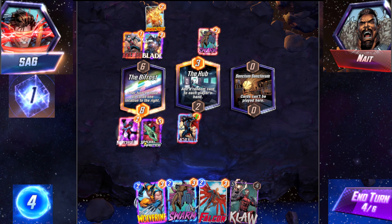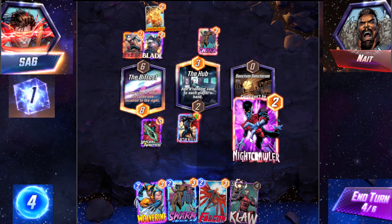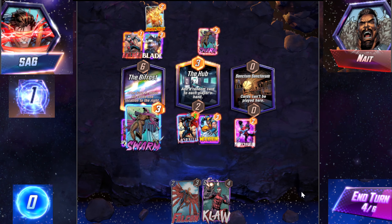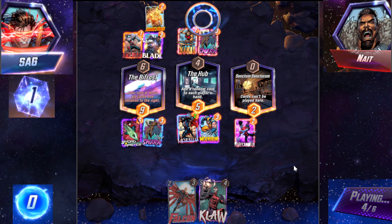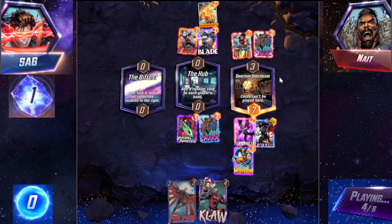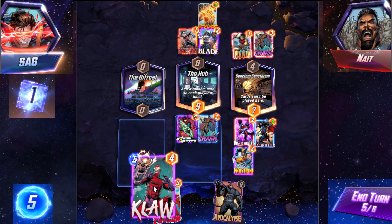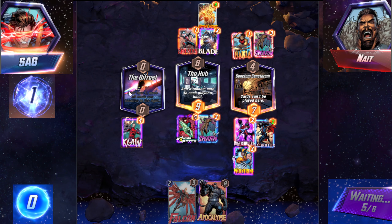I guess I'm just going to put him there. I kind of want to really secure it. He's running Nakia. He already played his Swarm, so he is playing a variant of this that uses Nakia with Swarm. It's honestly like, it works out okay, but it's not as strong as you would like it to be. I don't think any variation of this deck is as strong as you would like it to be.